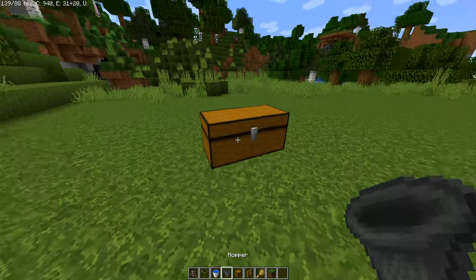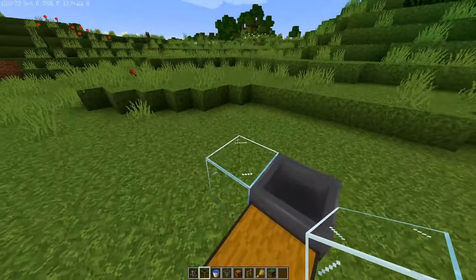First you're going to want to put down these chests, then a hopper connected to the chest, then surround the hopper with glass.